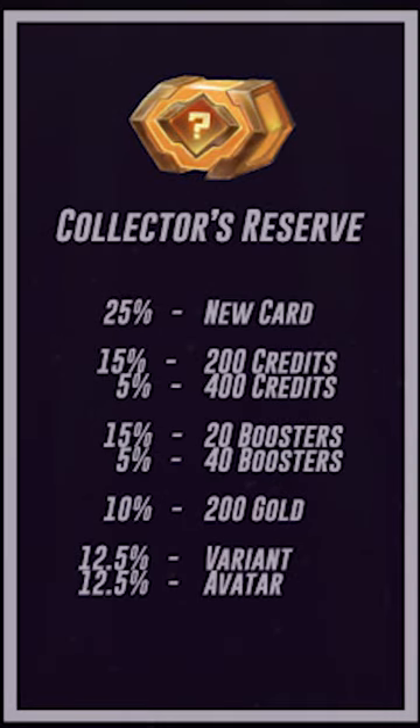Collector's reserves have a 25% chance of a new card, 20% credits, 20% boosters, 10% gold, 12.5% for a variant, and 12.5% for an avatar. So those are the odds and all the things you can get in the different caches and reserves in Marvel Snap.